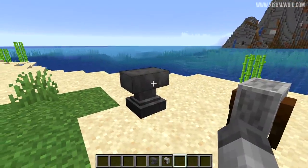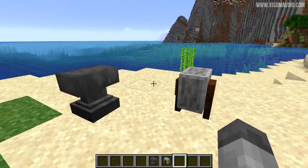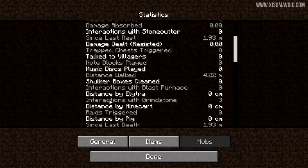Those two changes: interactions with anvils and with grindstones will now become a part of statistics. If we jump into the menu here you can see interactions with anvil, and if we scroll down a little bit, interactions with grindstone. Both of these will now be counted.